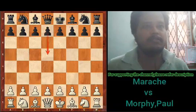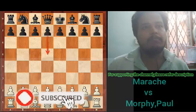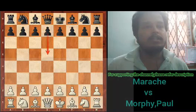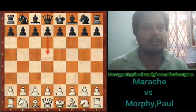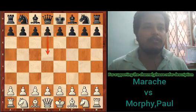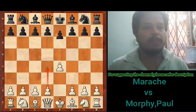Hello guys, welcome back to another chess video. This is Amit here, and today I'll be explaining a game played by Morphy and Marash. Marash had the white pieces and went for the Evans Gambit. In the ending, Paul Morphy gives away his queen and mates with two knights only — a very interesting position. Watch till the end so you get to enjoy it. Let's begin.